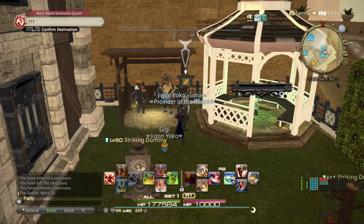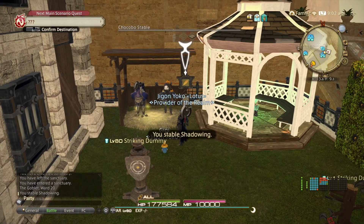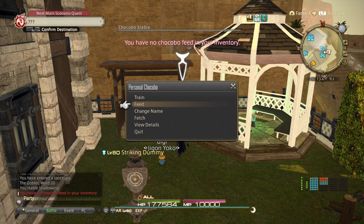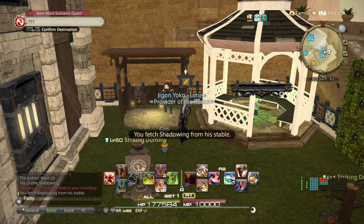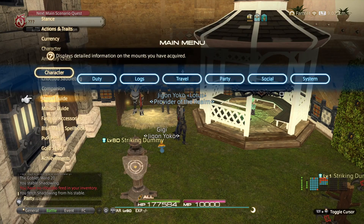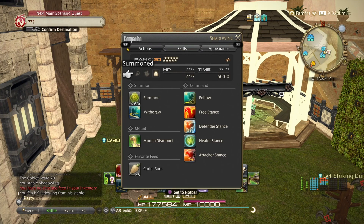You have to take a full chocobo out into the world, kill at least one thing, and it will gain a level. You can also change their colors in the stables. When you stable your own chocobo — you can see it just switched to the blue one, that's my personal chocobo — you get options to train, feed, change name, and fetch. You actually need different fruits to change the color, and mine is royal blue. For more detail on what fruits you need, google a color changer guide.